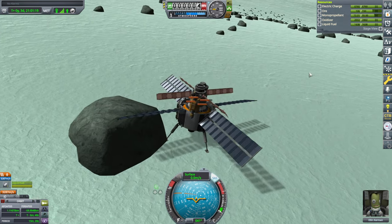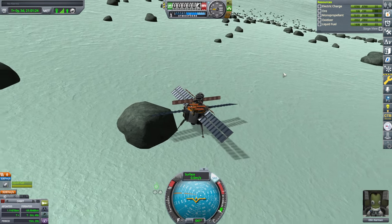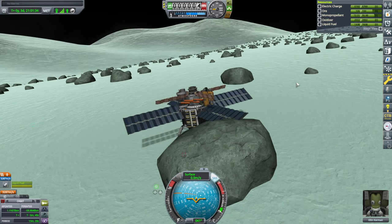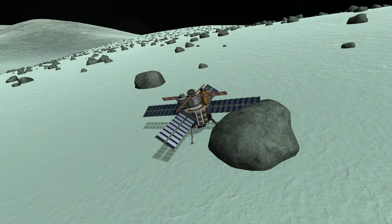Ellen's done Ellen's thing on the surface of Minmus — we've got a big tank of liquid fuel and oxidizer. Next time I should focus on putting it to use. What would be the thing that we need all this for? Isn't it just easier to launch stuff straight off of Kerbin anyway? I'll think about that. Anyway, thank you for watching — hope you enjoyed this video. If you did, please press like, leave comments or suggestions below, and I'll see you next time.